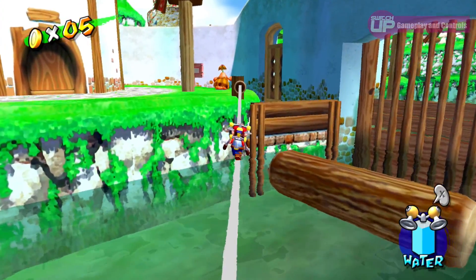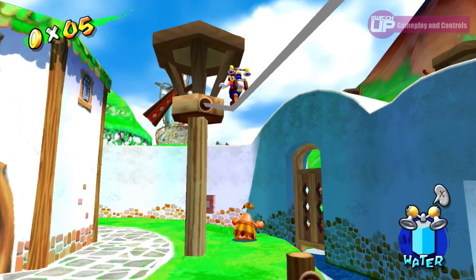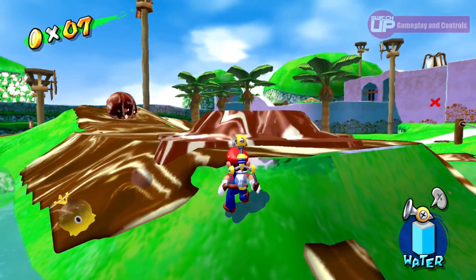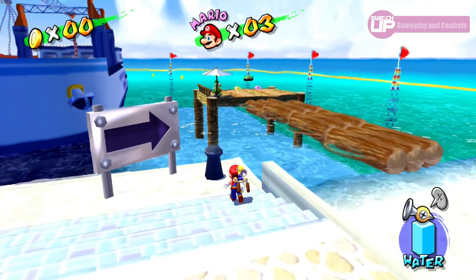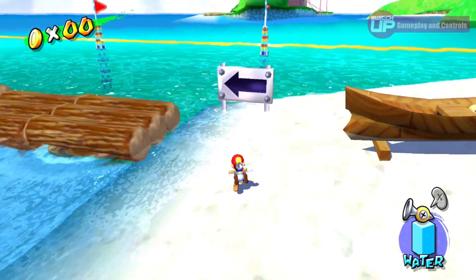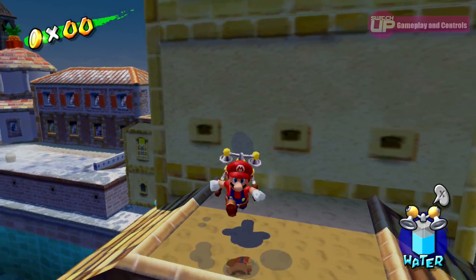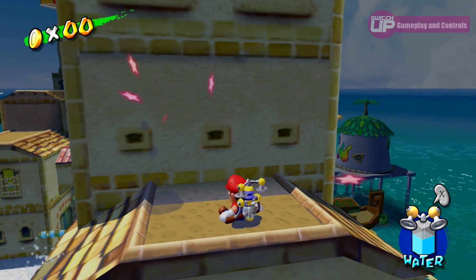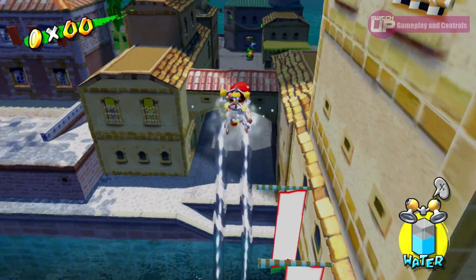Sunshine is the most unique of the three as Mario is given a water tank called FLUDD. FLUDD allows you to shoot water like a fire hose, or use it as a temporary jetpack to cross large gaps. The trade-off for gaining these abilities is that Mario doesn't have his long jump or the ability to crouch. Playing through all of these games at the same time makes it quite noticeable just how different Sunshine's moveset is, and for this reason, its controls take the longest to get used to.